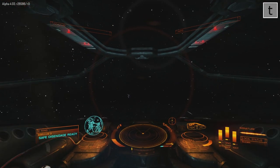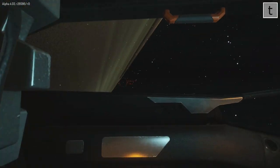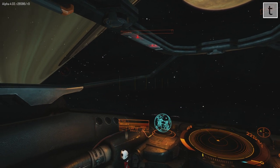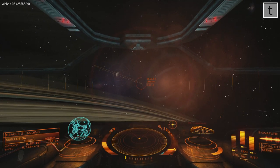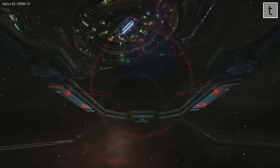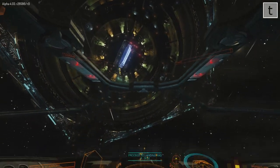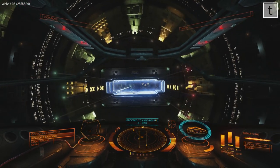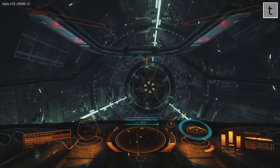Basically now I'm going to jump back to the station and sell the beam laser and put in a pulse laser, which is the fitting I've had on all previous Alpha 4 videos. Actually, the early videos I had one pulse laser and then bought a second, so I'm going to have the two pulse lasers again. If you want to skip to where I actually leave the station to come back to this asteroid belt to teach these guys a lesson, just skip to 14 minutes and 30 seconds. Otherwise you can watch me fly back, make the changes, and attempt to sell the goods I picked up.